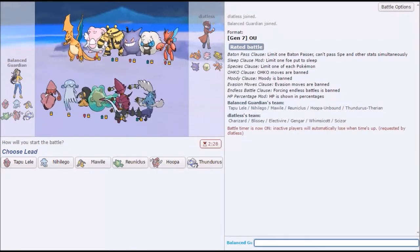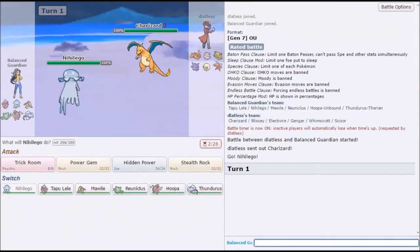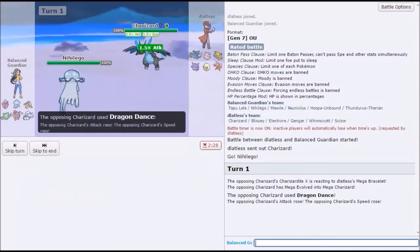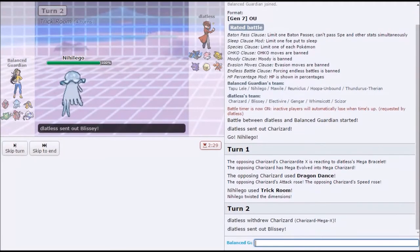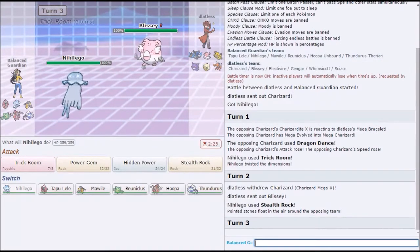This priority is troubling. However, he led out with the — I'm just gonna get trick room. Inside, it doesn't matter. Most Nihilego are scarfed, so power gem would just flat out kill this. Yeah, I'm getting rocks. I'm the best! This thing completely walls our whole team — we have Mawile right here.